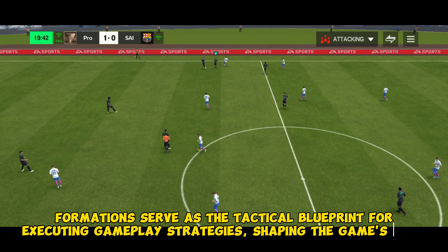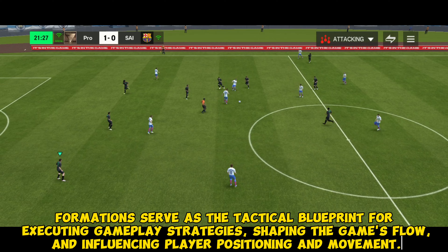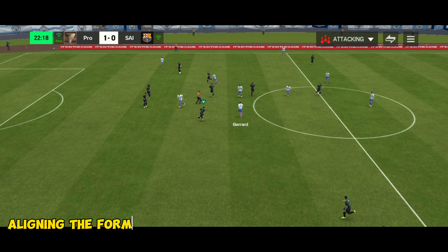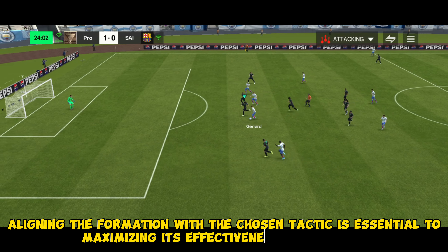Tip 4: Align formation with strategy. Formations serve as the tactical blueprint for executing gameplay strategies, shaping the game's flow and influencing player positioning and movement. Aligning the formation with the chosen tactic is essential to maximizing its effectiveness on the field.